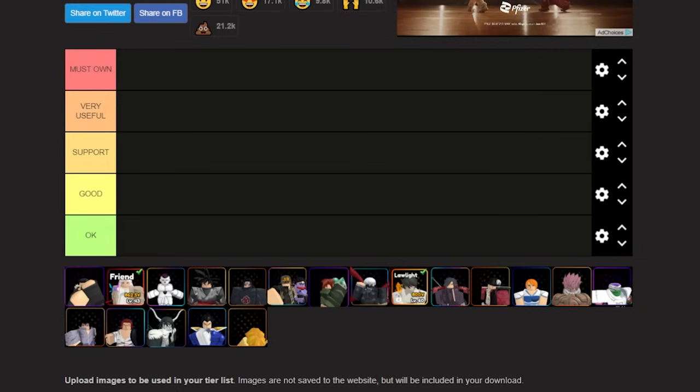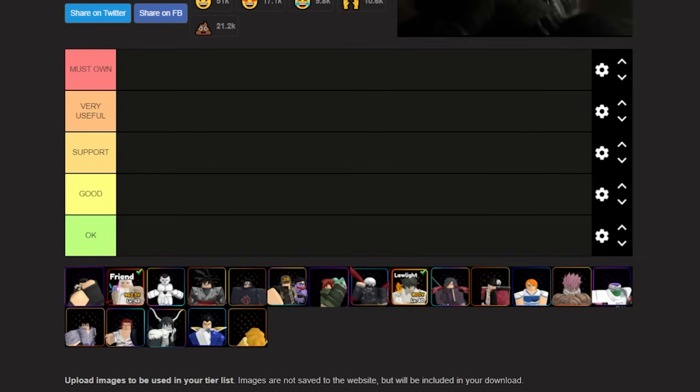Comment down below what you think about NMA Royale. I've been playing it a lot and I've been getting very strong in the game. Without further ado, let's get right into this tier list. The categories are: Must Own, Very Useful, Support, Good, and Okay. Must Own means you have to have this unit.